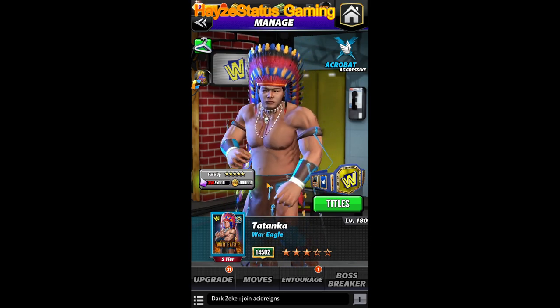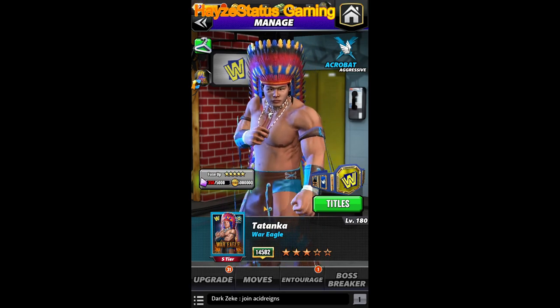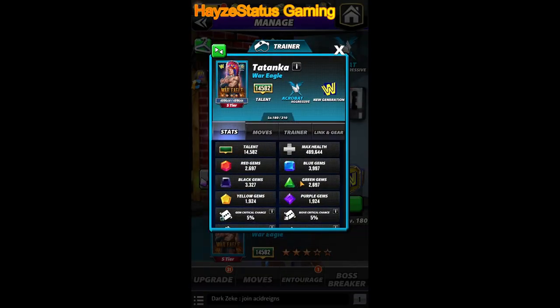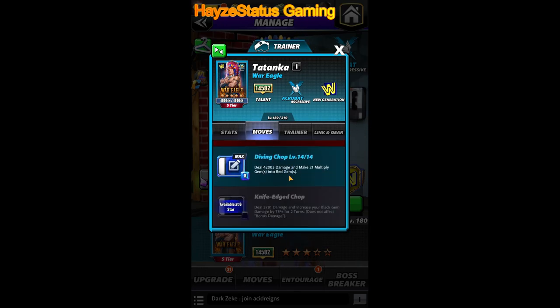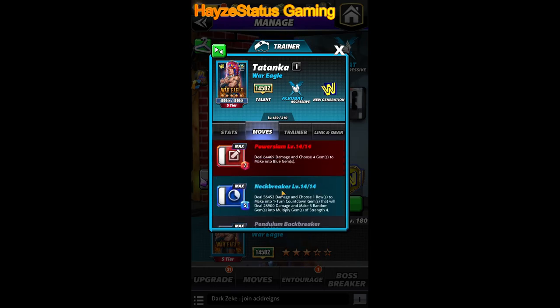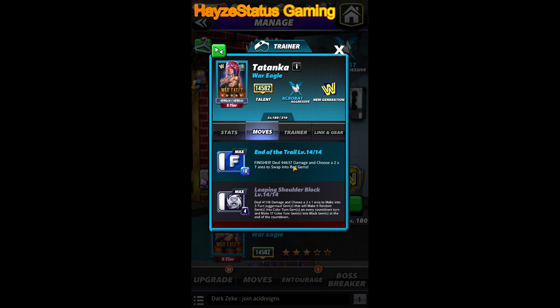At first glance, he's really not that great to look at. A lot of our past chase characters have been phenomenal, such as Kevin Owens — he's the first one that comes to mind. So when you look at his moveset, the synergy is just not here. It has its value, and I'll walk through that later, but at first glance it doesn't have its value.